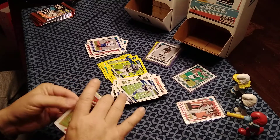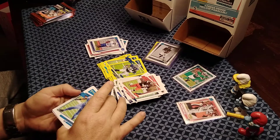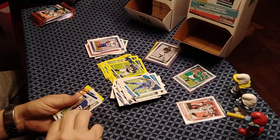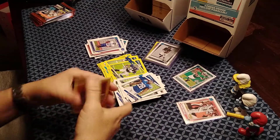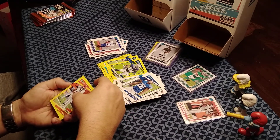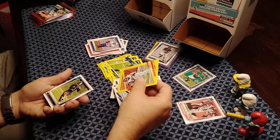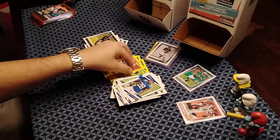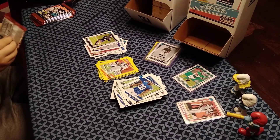JT's pack has Baker Mayfield, Romeo Okwara, Jonathan Taylor — they previously pulled his rookie card. The yellow is Tyler Boyd and the rated rookie is Daz Newsome. They saw a Bears jersey and were hoping for Justin Fields, which is a card they haven't seen yet in either box.